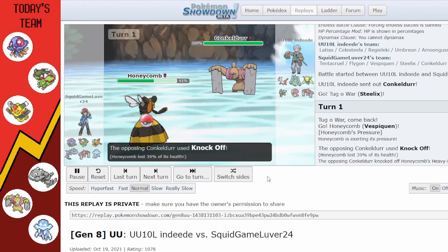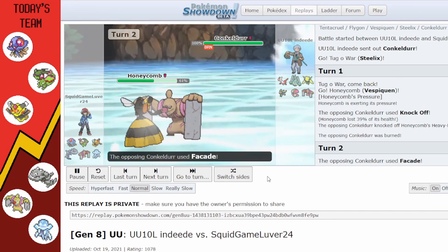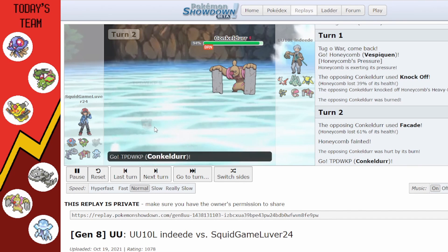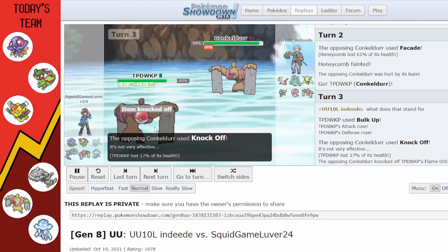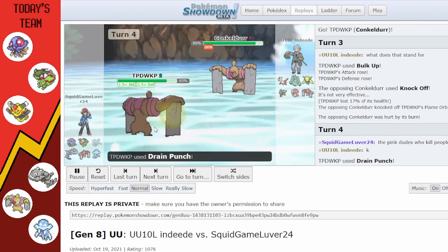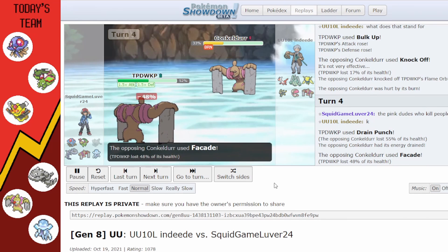I immediately switch into Vespiqueen; they go for Knock Off which removes my Heavy Duty Boots. Conkeldurr is burned, they go for Facade which immediately kills Vespiqueen and I'm not in a great position. I go into my own Conkeldurr who has Bulk Up. They Knock Off my Flame Orb so I'm not getting the status boost, but the Bulk Up helps.